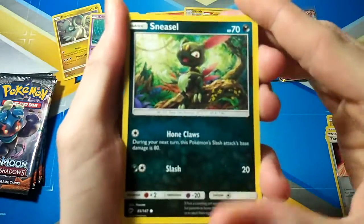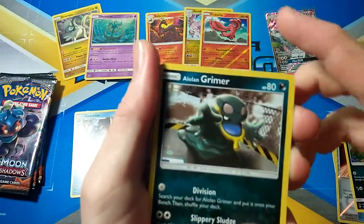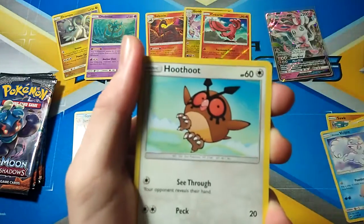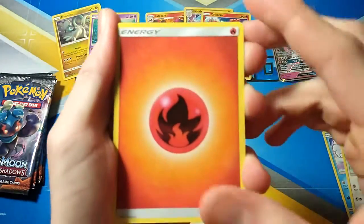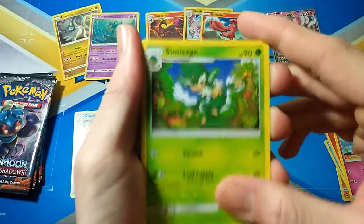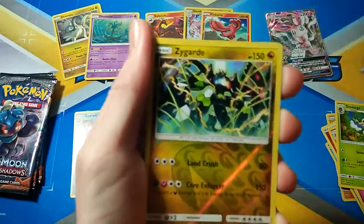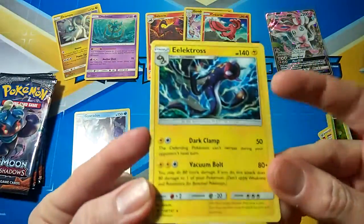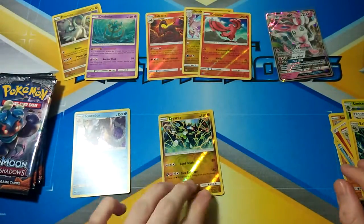Next pack: Sneasel, Alolan Grimer, Ralts, Alolan Vulpix, Hoothoot, Fire Energy, Kirlia, Simmer Sage, Tormenting Spray, Zygarde which is a Rare Reverse, and an Electivire. You guys think that should be a Holo to me, but I don't know — what do you guys think? Let me know in the comments below.